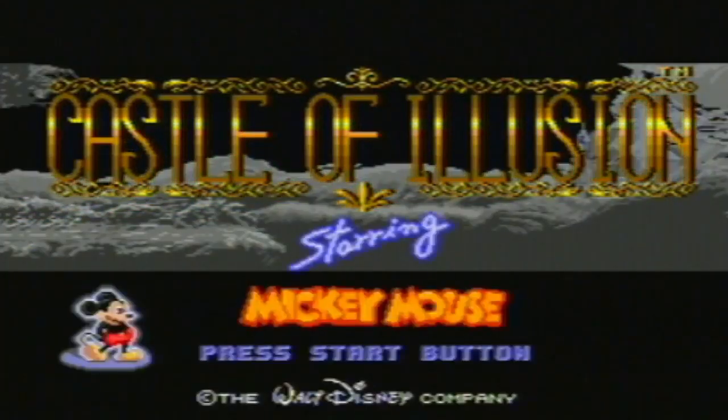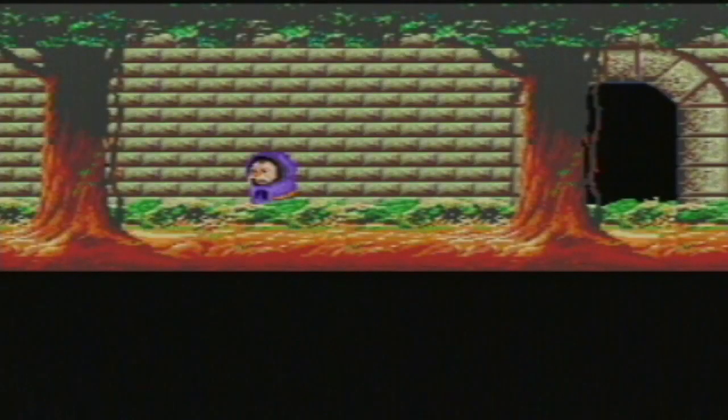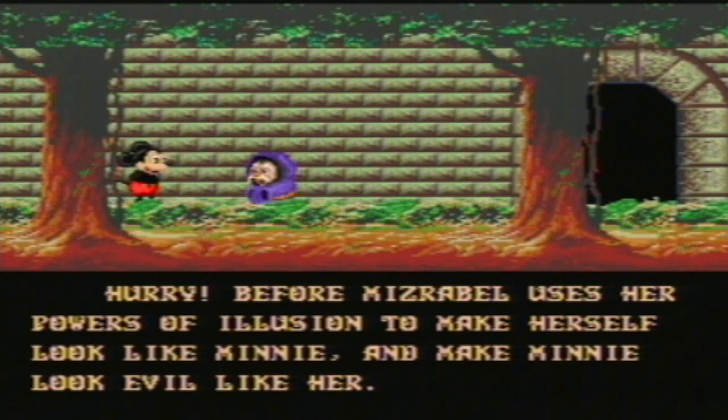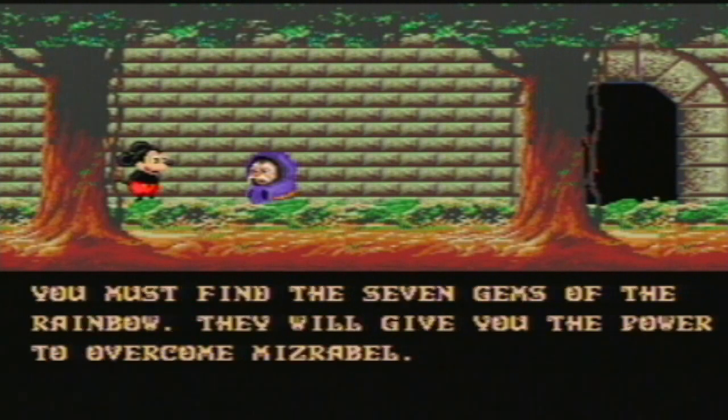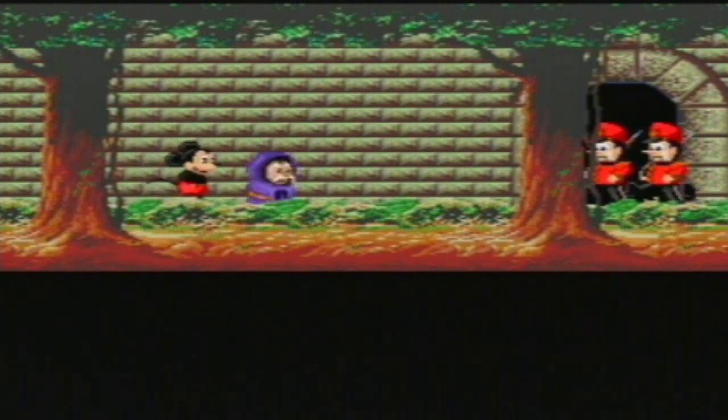Let's press start. I did try this on hard mode but I can't do it — I can get to the toy level but it gets too hectic. The storyline says: hurry up before Miserable uses her powers of illusion to make herself look like Minnie and make Minnie look evil. You must find the seven gems of the rainbow — they'll give you the power to overcome Miserable, but be careful, the gems are protected by the master of illusion.